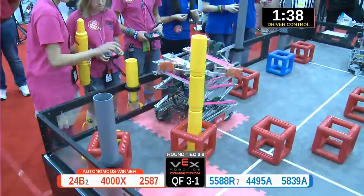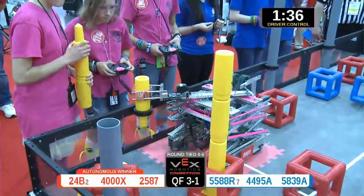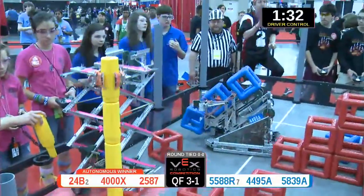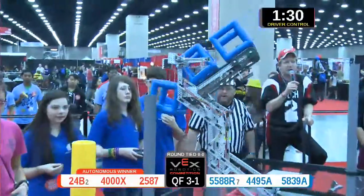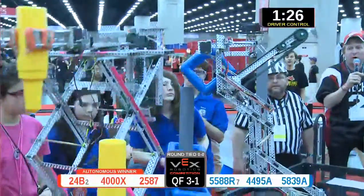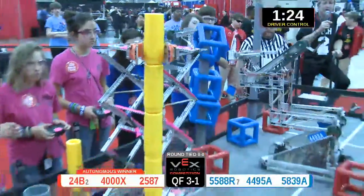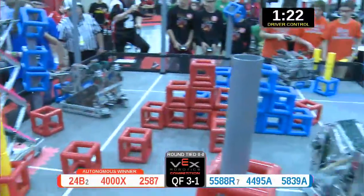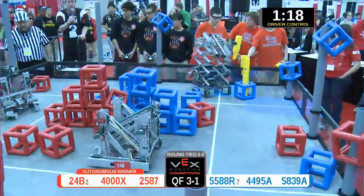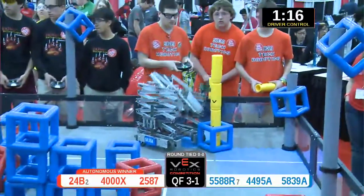Red alliance building that skyrise, 4000x working fast as 24b dropping home another one, taking possession of another goal for the red alliance. 44 95 now one, two, three — scoring seven points for blue as the skyrise assembly starts to build. 58 39 with the third piece in their grasp, driving it home.